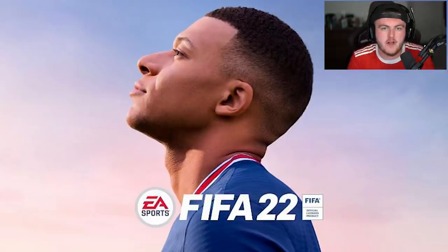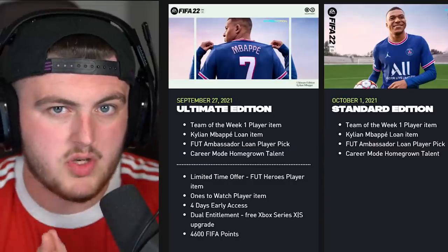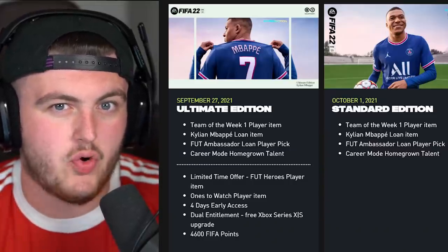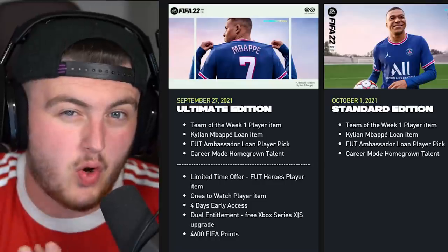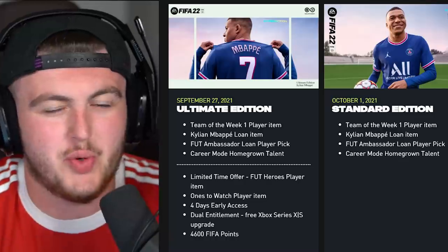I'm recording this on Saturday, August 14th — no reason why I'm wearing the United shirt or anything, not a beautiful 5-1 victory or anything like that. But FIFA 22 is just around the corner. The official release date is October 1st for the standard edition. If you pre-order the Ultimate Edition, you get full access on the 27th of September. And if you have EA Play, you get even earlier access for 10 hours on the 22nd of September.